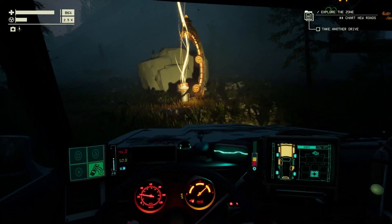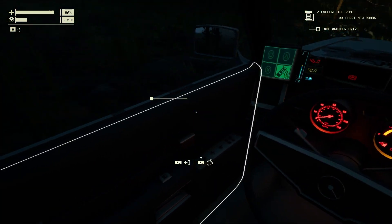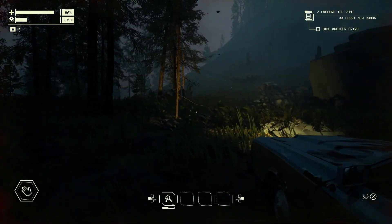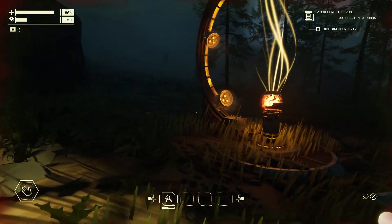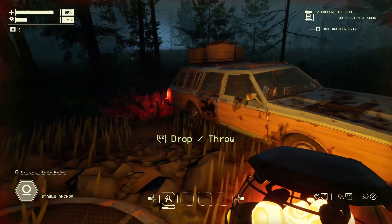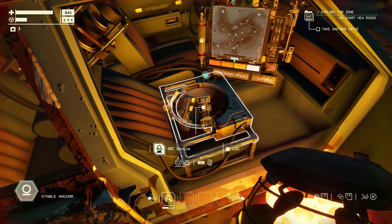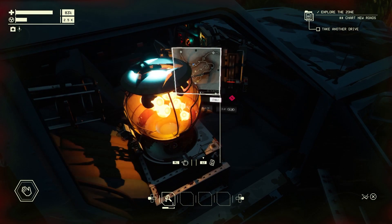The only thing keeping this chaos at bay are these little pieces of tech called anchors. They've been installed all across the zone in a desperate attempt to stop its expansion. For decades, they've been sitting and absorbing energy from the instability. Luckily for you, the arc device installed in your passenger seat is tailor-made to store that collected energy. Anchors, and the energy extracted from them, are the most important resource in Pacific Drive.